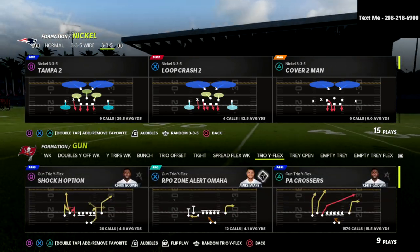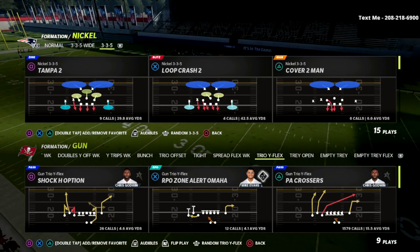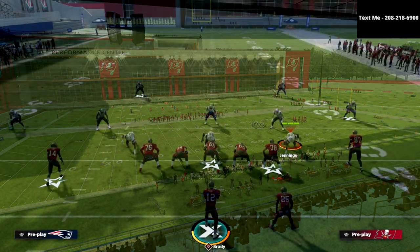Now, today we're talking about the Trio YFlex PA Crossers. This is by far my favorite passing play in the game, and I'm going to share with you how I like to use it to beat the Tampa 2 coverage.